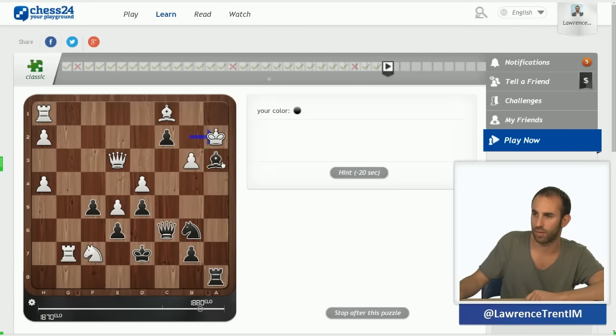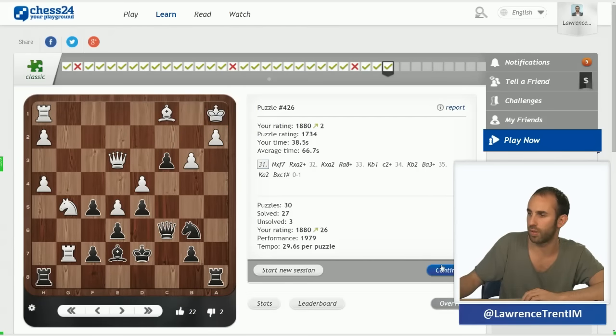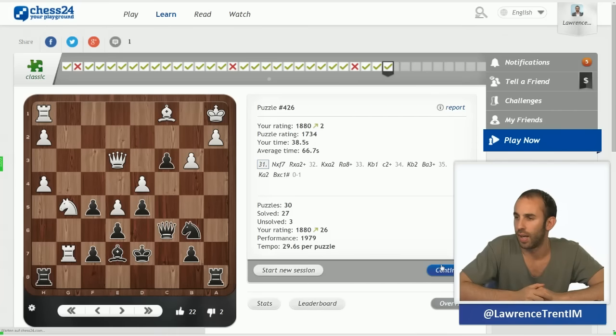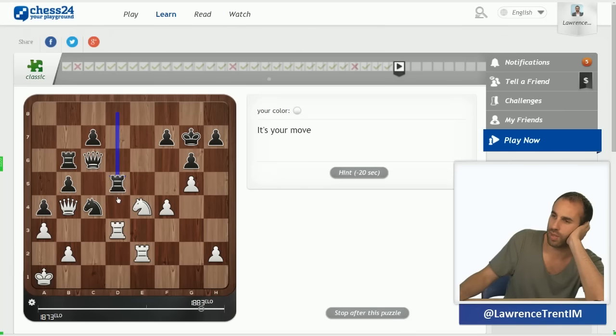Seems I'm slightly warmed up now, which is good. I've already kind of seen the idea here: we're going to use the long diagonal a1 to h8, but we can't do it at the moment because the d-pawn is blocking it. I believe the correct move will be d5 — and after takes, takes, takes, queen c3 — we've got to be careful about knight f6 as well. I'm pretty sure the move is d5, rook d5.